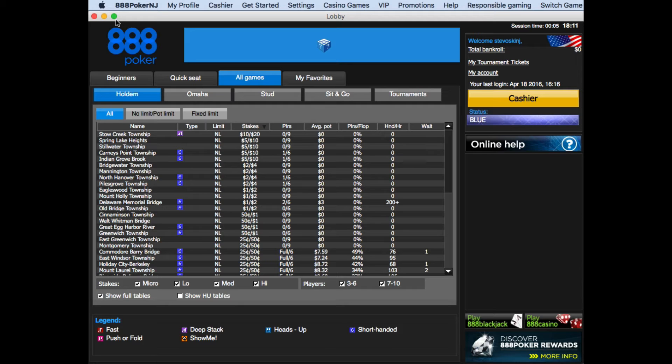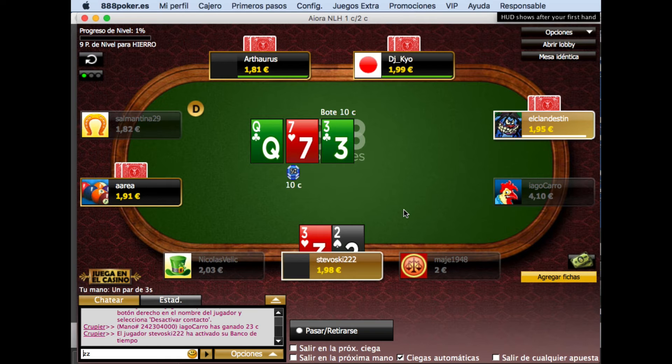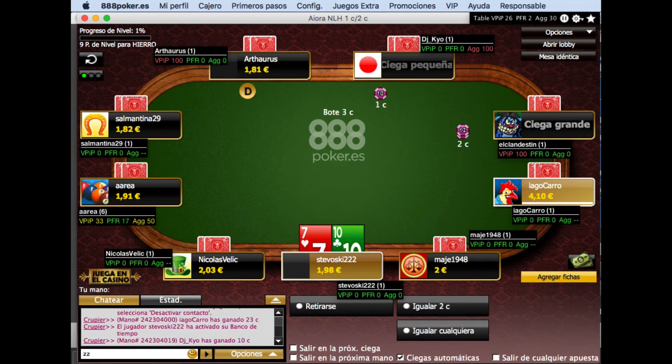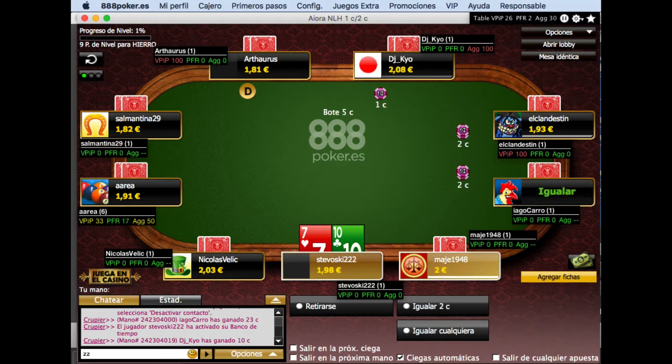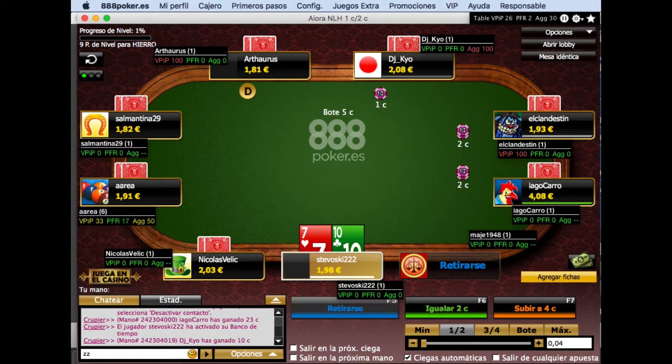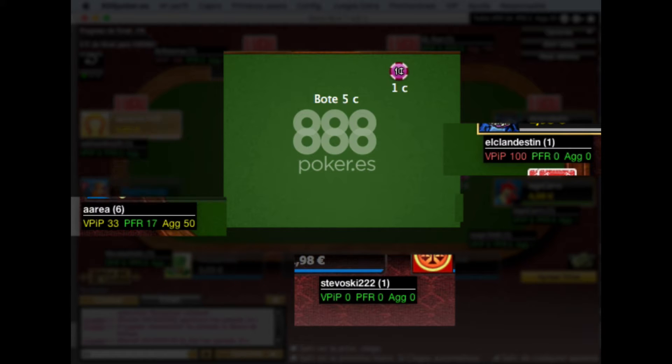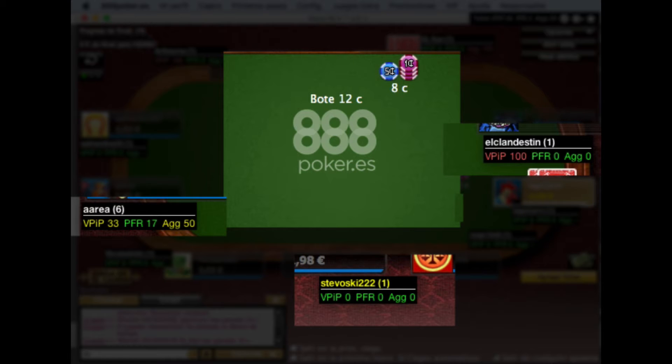So, back to the poker table. After the first hand at a new table is completed, the HUD should appear. There's a HUD panel next to each player. Above the line, you can see the player name and how many hands we've played against them. The higher this number, the more reliable Poker Copilot's information is.